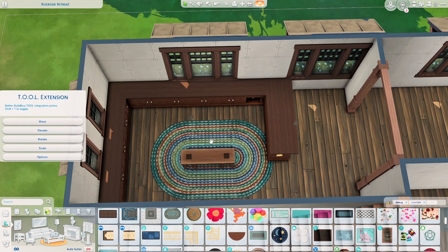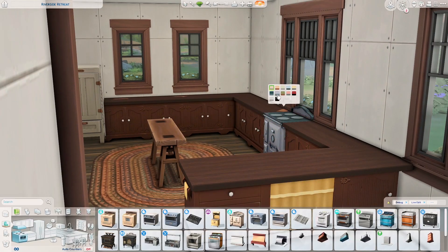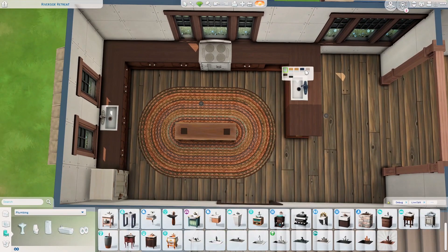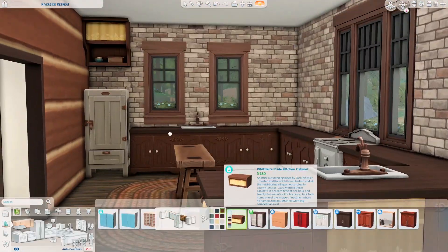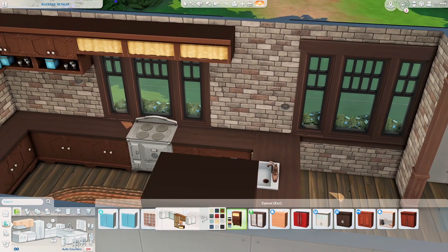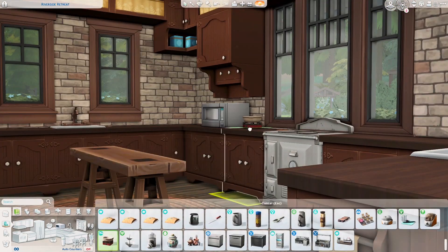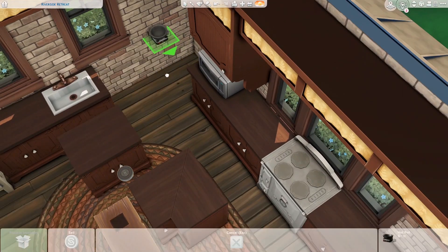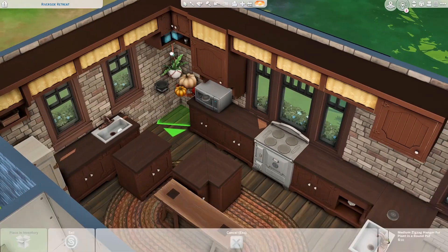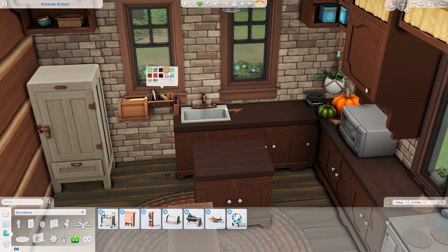I decided to go with a chocolatey brown wood texture — it looks very cozy and cabin-like. I really wish we could change the ceiling lighting color. It would be nice to have a woodsy, chocolate brown wallpaper from Outdoor Retreat — I totally forgot the name of that pack. It's the first game pack, I think.